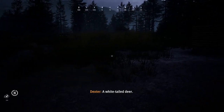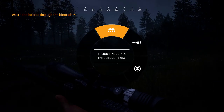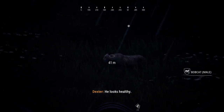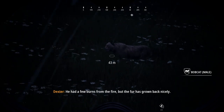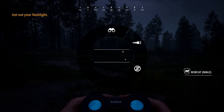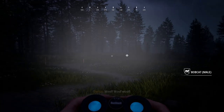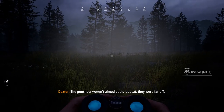Be a good boy now. A white-tailed deer. There he is. He looks healthy — he had a few burns from the fire but the fur has grown back nicely. Where did that come from? Quick, where's my flashlight? The gunshots weren't aimed at the bobcat. They were far off.